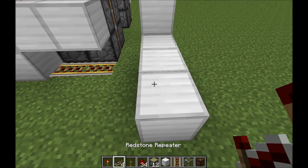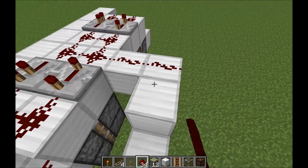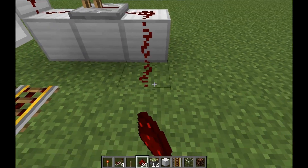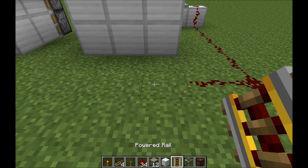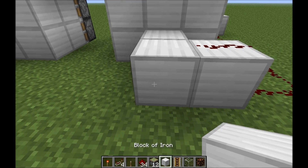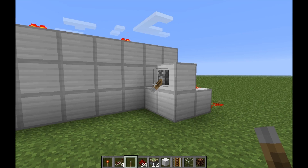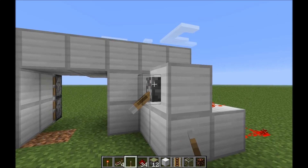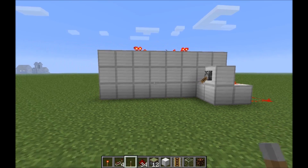Bring it around here if you want. The redstone is going to be too long, so you'll probably need a repeater. And there you go — flush piston door, jeb door, however you want to call it. Simple design, looks good, easy to build. What's not to love?